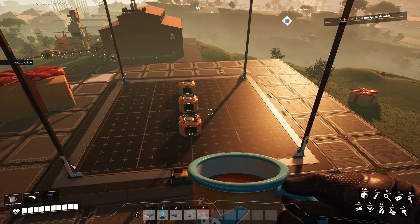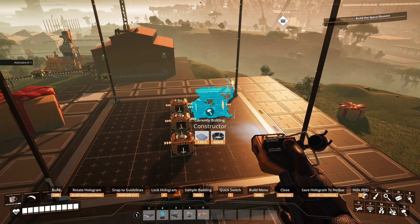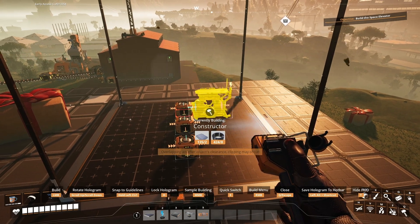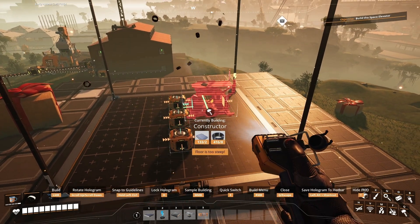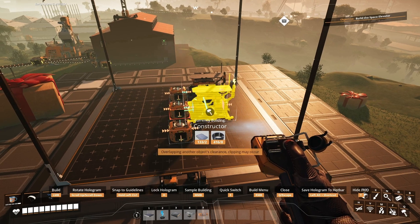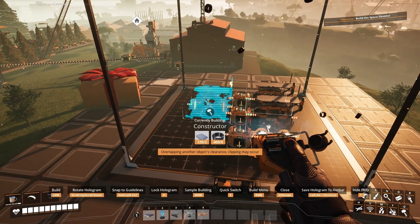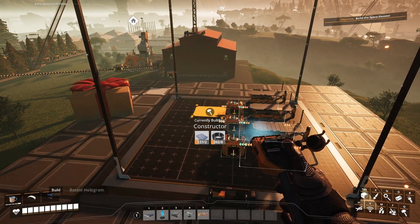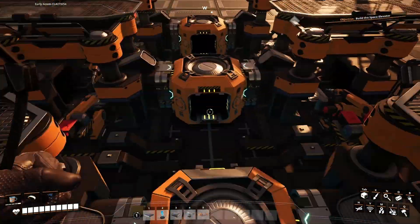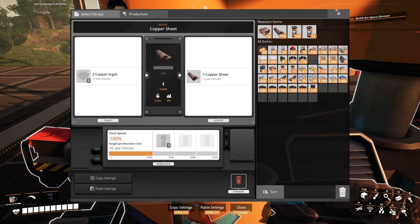This first floor is going to do just the copper sheets. We just need six constructors right there, and we're going to put them in kind of overlapping just a little bit. And the same on the other side - one, two, three. Then we just set all of these to copper sheets.